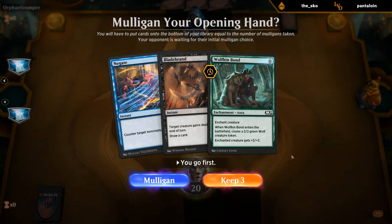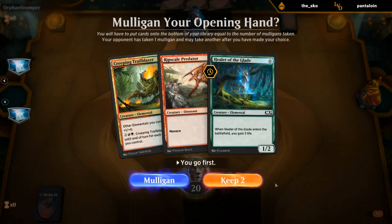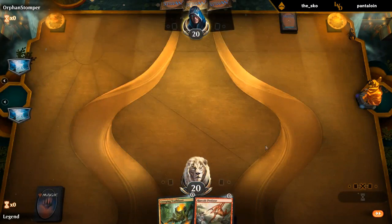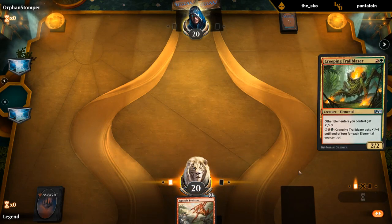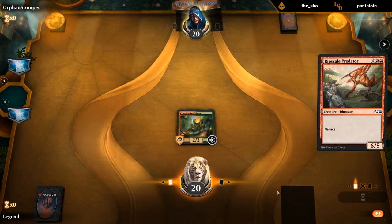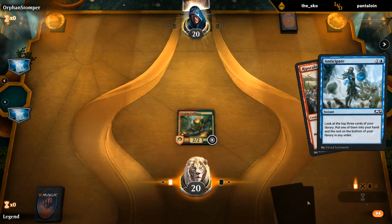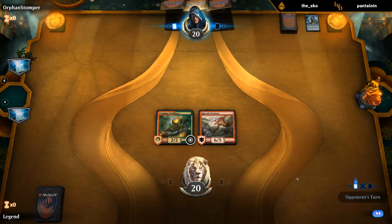We're on the play, our hand's not very good — we can't even cast a Bladebrand or the Wolfkin Bonds. Negate's not bad though, it's definitely an above-average card in our deck. I think I'll Mulligan. Well, this hand is probably worse, but at least we're going to play some creatures to start with. Don't think I'm going down to one. Just play Ripscale on the Trailblazer and hope for the best — I would rather get the Trailblazer countered first. Opponent had a slight pause, so they probably have the Bone to Ash here. The fact that they didn't Anticipate in response to the Trailblazer makes me believe they don't have a Bone to Ash in their deck.